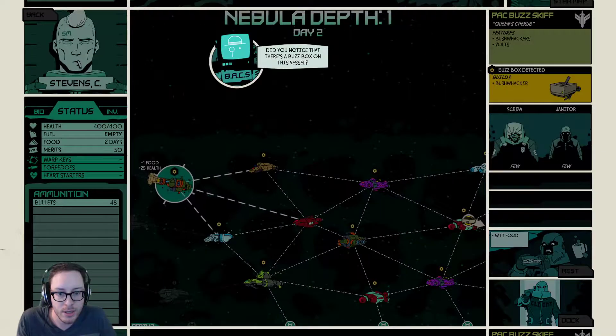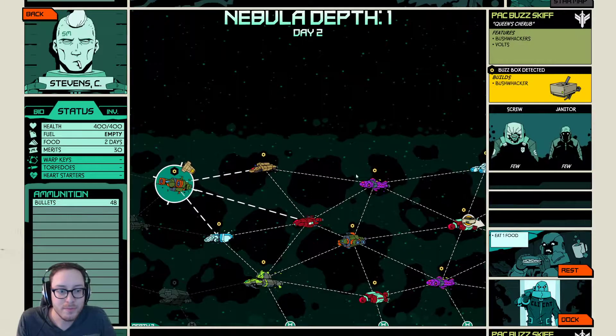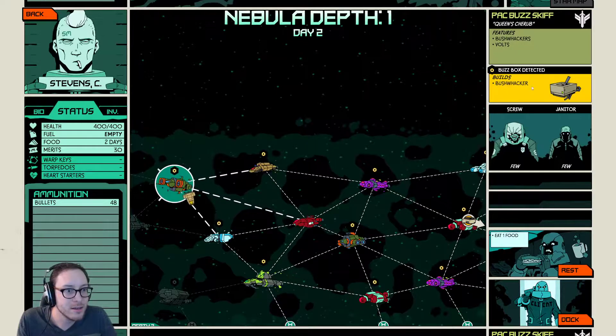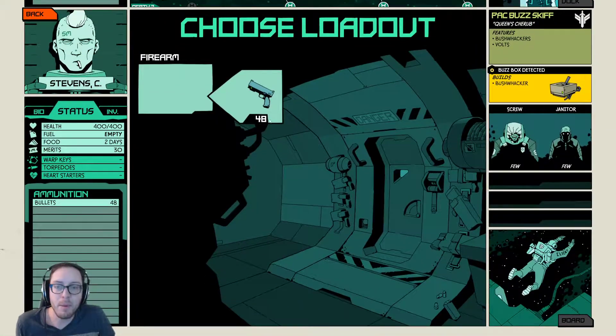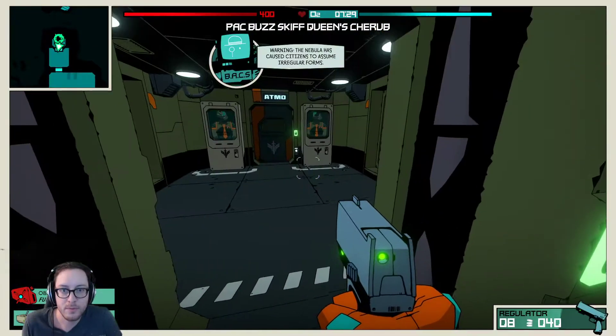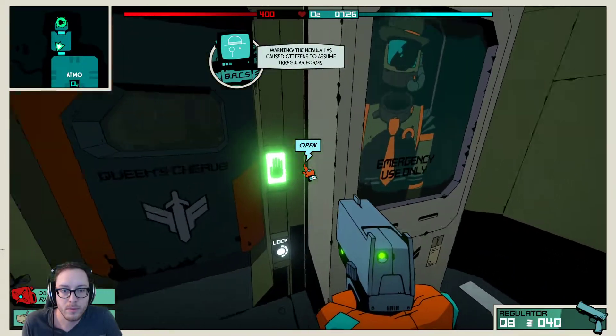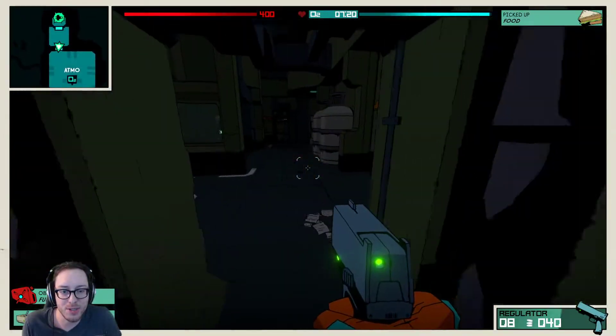You can notice that there's a buzz box on this vessel. The buzz box — it would not be substantially illegal. Builds bushwhacker. So we can get this part. Let's dock. I'm imagining we can also find more food and ammo and junk on the ships. So we're starting here. This has oxygen, there's security — launch things into the void. We got some food just like I was saying.